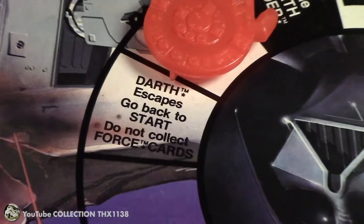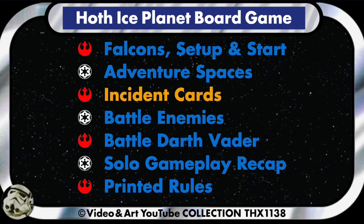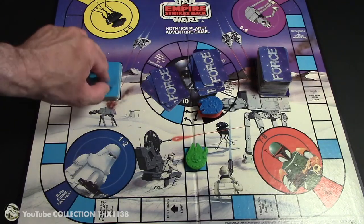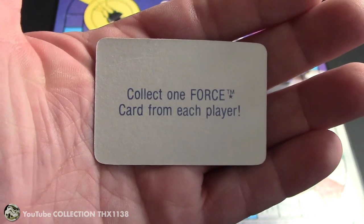The last adventure square is Darth escapes — go back to start, do not collect force cards. When you land on one of the 12 blue incident squares by exact count, you draw 1 incident card from the deck, such as collect 1 force card from each player.